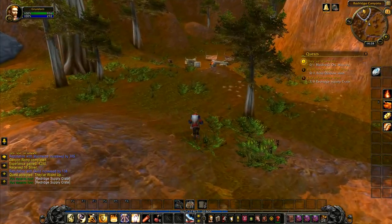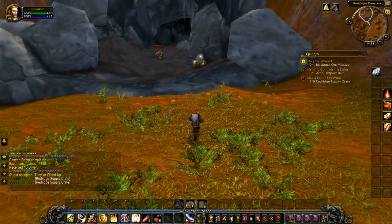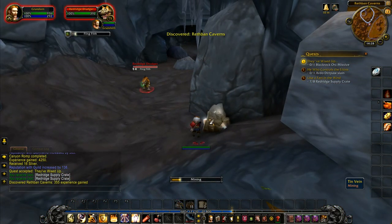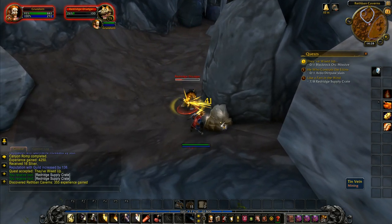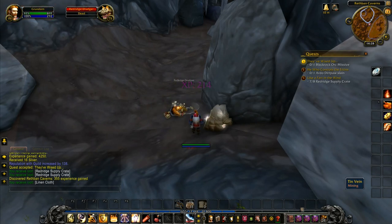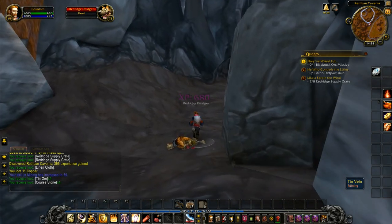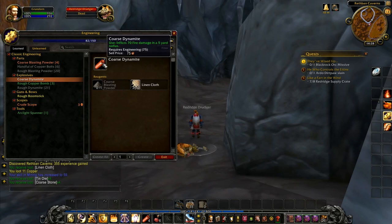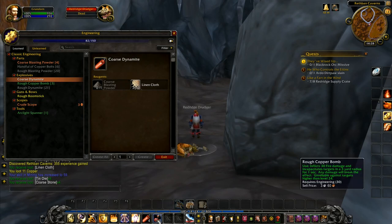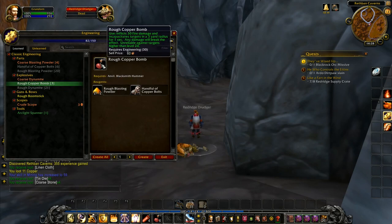We don't have to worry about the other gnolls. I want one more supply crate. I was just thinking we wouldn't need to because we could just hearth from inside the cavern, but I think there's another quest we've got to do when we come out. Our very first tin — we're not going to be able to mine it just yet. Let's dispose of this individual for interrupting our peaceful mining session. Tin vein — our very first tin! It's very exciting times. Tin ore and of course stone. I actually already have some coarse dynamite. The rough dynamite does 90 fire damage in a 5-yard radius. The copper bomb does 30 fire damage and incapacitates — that's basically a stun. And the coarse dynamite does 70 fire damage in a 5-yard radius. It might be that after we've made it, it updates and does scale slightly with level.